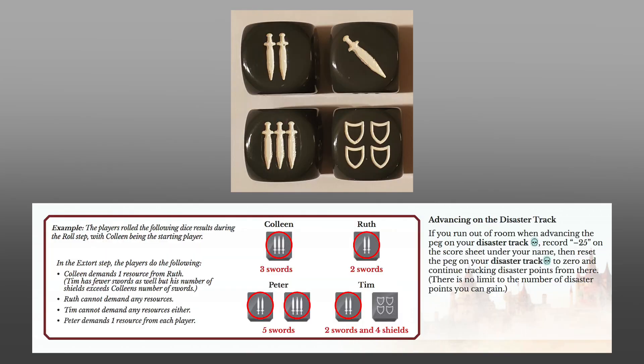Speaking of disasters, they come next. The number of skull icons a player rolls determines what kind of disaster they cause. Most disasters are harmful to the player who caused them, causing them to lose resources or even buildings, but some are harmful to opponents instead. The final phase of every round is extortion. Players' gray noble dice may show a certain number of swords, and players may demand a resource from all opponents who rolled fewer swords. Sword icons can be ignored by an equal or greater number of shield icons, or a player may simply refuse and instead advance their disaster peg two spaces.